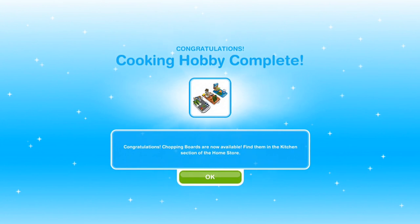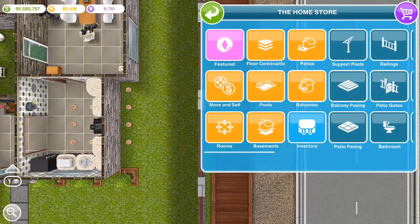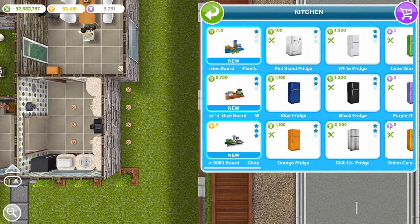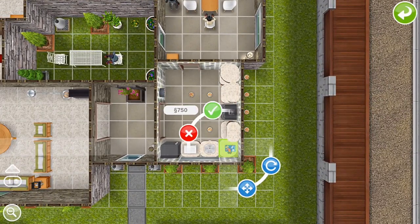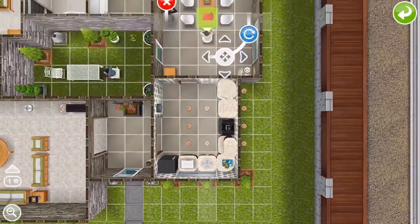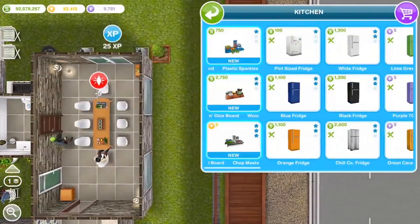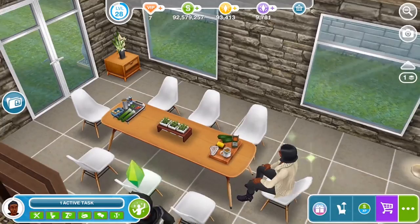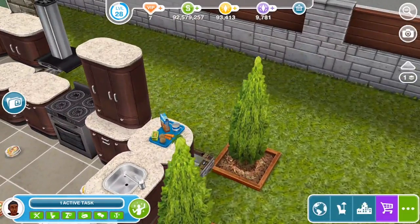And that is the cooking hobby complete! We've earned chopping boards, now available in the kitchen section of the home store. Let's take a look — there are three new chopping boards. Very very nice — they each have different items on them, different styles and different colours, and they're each quite lovely.